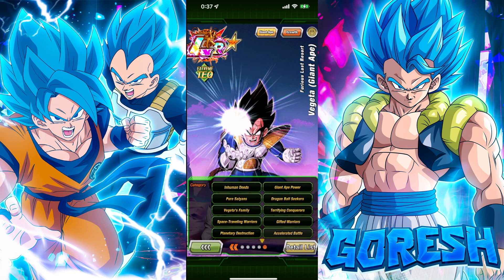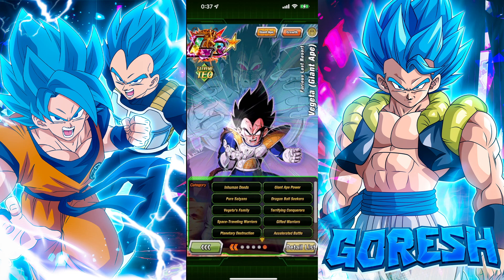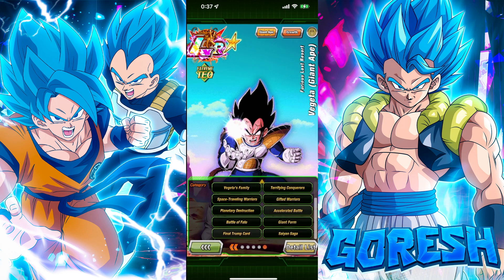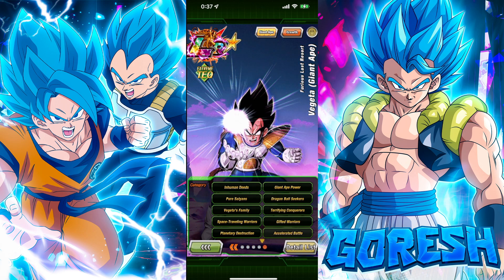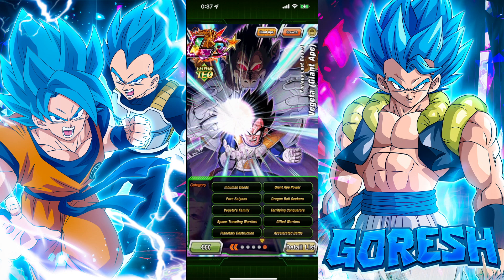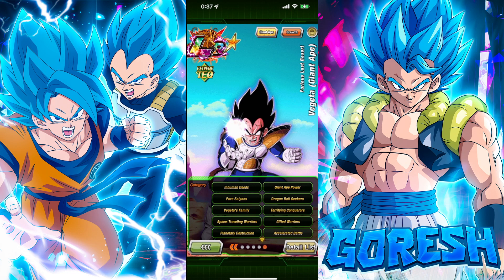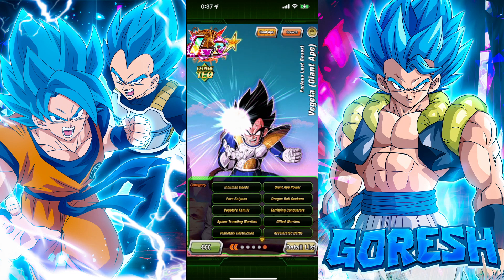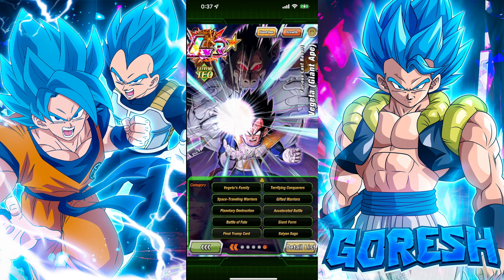One of the reasons we really wanted this guy for so long is because he's going to buff so many teams. He's on 14 categories: Inhuman Deeds, Giant Ape Power, Pure Saiyans, Dragon Ball Seekers, Vegeta's Family, Terrifying Conquerors, Space Traveling Warriors, Gifted Warriors, Planetary Destruction, Accelerated Battle, Battle of Fate, Giant Form, Final Trump Card, and Saiyan Saga.